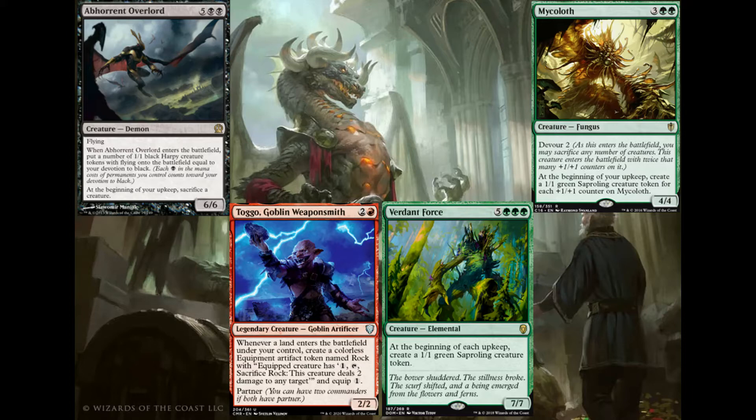The 1/1s trigger off itself as well, so it's at least 2 — with Korvold that's 3. Generally you like to play this when you get 7 or 8-ish tokens off it, which isn't really hard to do, you can generally do it pretty consistently. For 7 mana that's expensive, but generally it's worth it.